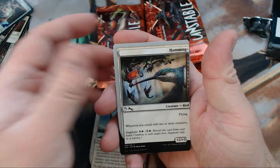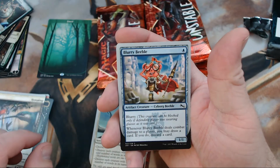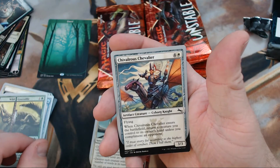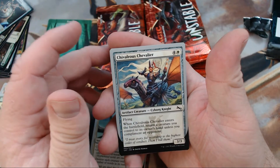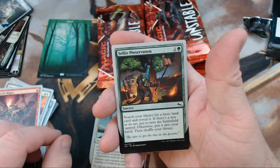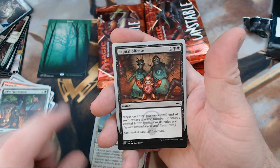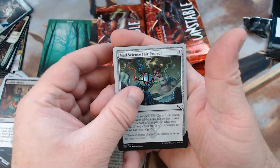We got half of a Hummingbird I guess, Blurry Beeble, Wild Crocodile, Chivalrous Chevalier — or Cavalier, I don't know — Wrench Rigger, Selfie Preservation, that's amazing, Capital Offense, love that card, and Mad Science Fair Project.